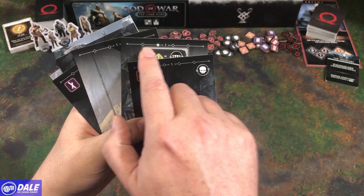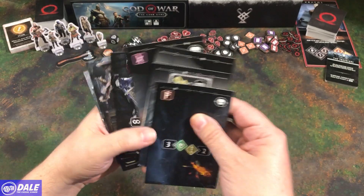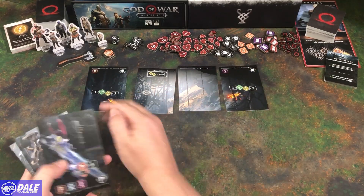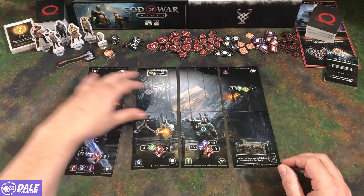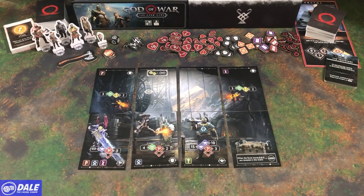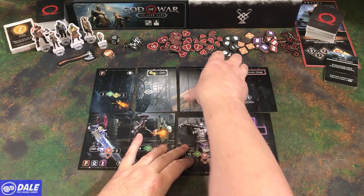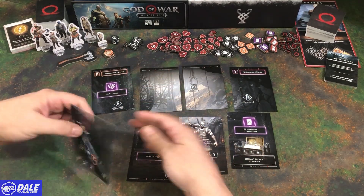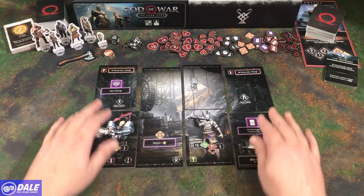Each of them are going to let you know where they go to form that picture — top left, beside it, further over, far right, and then the rows underneath. So we'll go ahead and lay those out. It forms a picture and this is going to be our battle, letting us know where the monsters are we're fighting and other items. As we progress through, some things are going to flip cards over. It's neat the way they do this with the artwork.